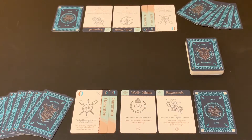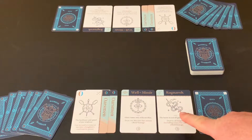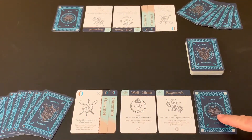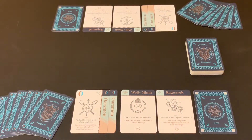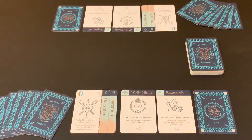In Raid, every player is dealt four rune cards. Each player gets one Ragnarok card, one Well of Mimir, and two Oarsmen, as well as a face-down god card they keep secret from the other player. Your god card and all of your rune cards are one-time use. You'll also deal each player a hand of six warrior cards, then set the shared deck where both players can reach.